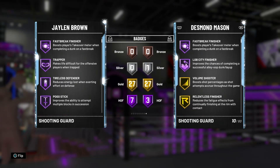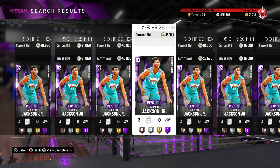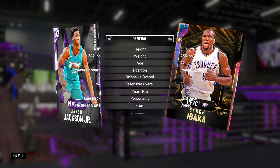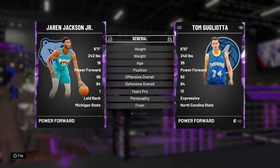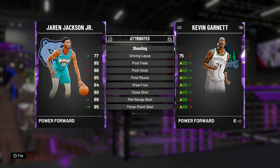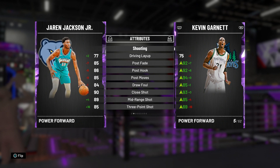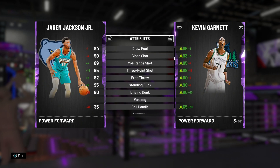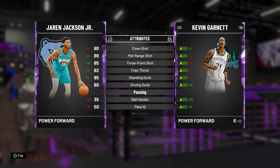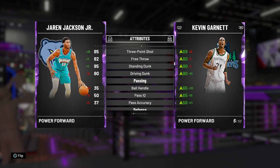Moving on to Jaren Jackson Jr. — he's an amethyst power forward/center. We're going to compare him to Kevin Garnett since they're both 6'11. Jaren Jackson is a decent post player: post fade 85, post hook 86, post moves 85, draw foul 84, close shot 90. He can shoot too — mid-range 89, three-point 85, free throw 82. Standing dunk 95, driving dunk 80. Block is 93 but his interior defense is only 83.